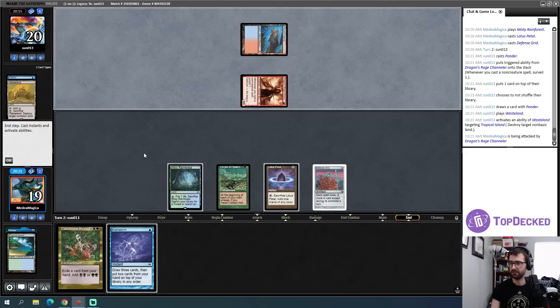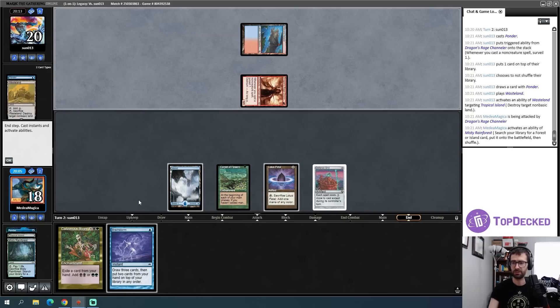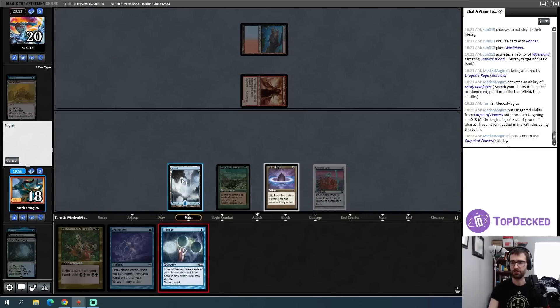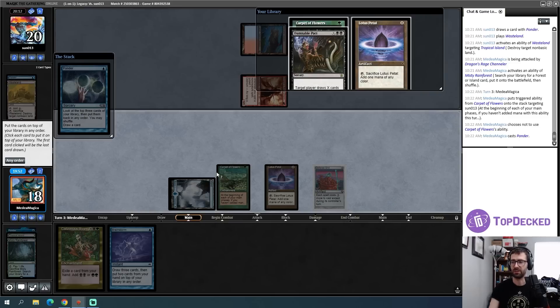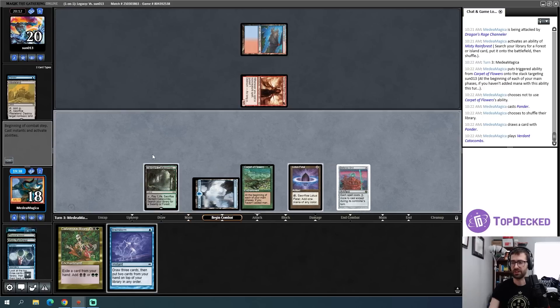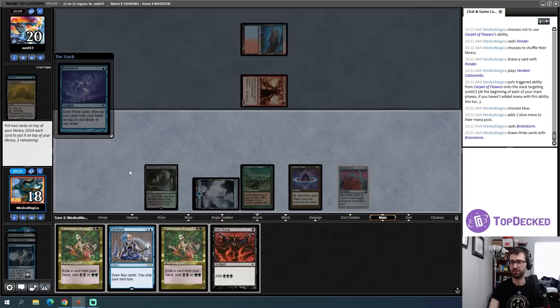I don't feel like I'm ready for the draw-four yet — just drawing cantrips, lands, or Peer into the Abyss would probably be better. I'm going to take a basic so I don't get Wastelanded again. I cast Brainstorm on my own turn, then cast a Ponder, finding a Damnable Pact and another Carpet of Flowers — another Carpet is interesting. I think I'll just shuffle though. That's a land — fine. I go to the second main phase, add some blue mana.